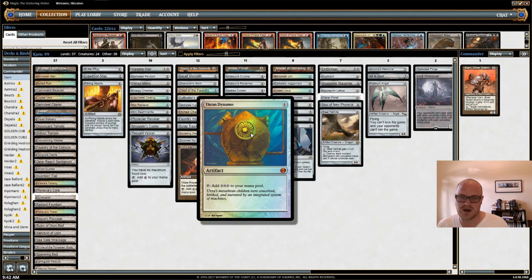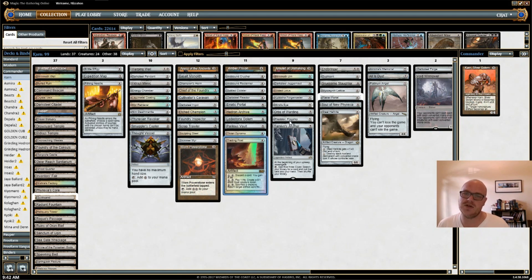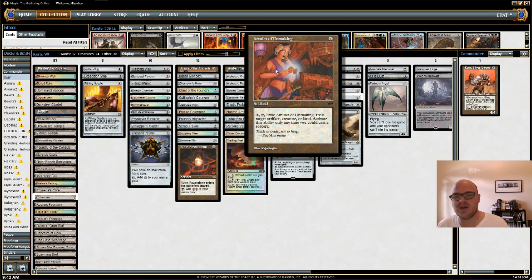I have Thran Dynamo, another ramp card. I have Trading Post, which I love for its flexibility — I can gain life, make goat tokens, return artifacts from my graveyard to hand, or sacrifice artifacts to draw a card. Next is Amulet of Unmaking, which is basically a more flexible Brittle Effigy — Brittle Effigy can only hit creatures, but Amulet of Unmaking can hit artifacts, creatures, or lands, though only at sorcery speed. We have to stretch for removal because we're an artifact deck.